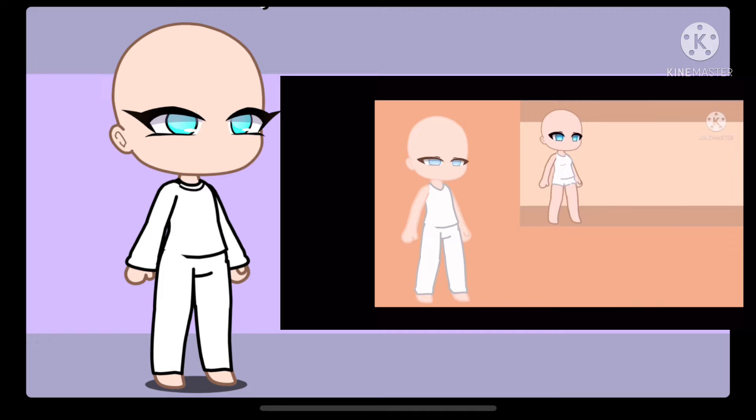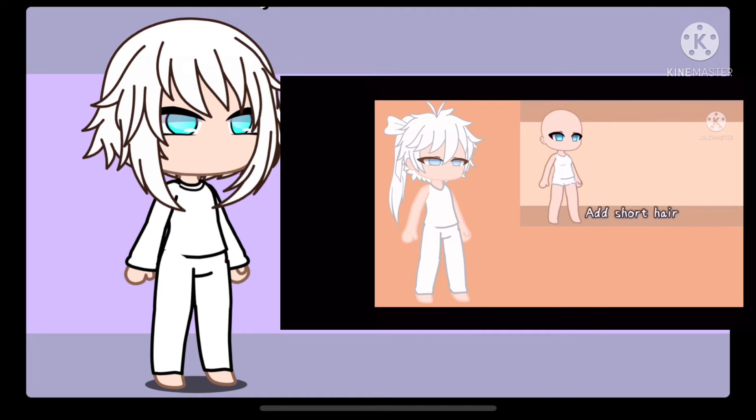Now for hair. If your favorite anime character is male, add long hair. If your favorite anime character is female, add short hair. If your favorite anime character is anything else, add medium hair. The hair color should be the color of your favorite anime character's eyes.